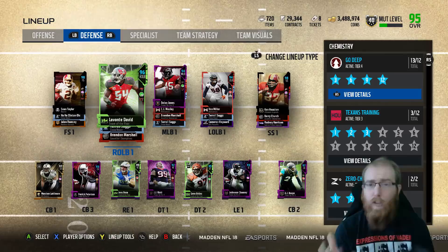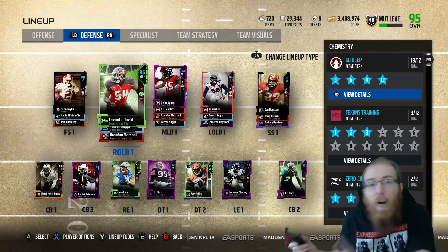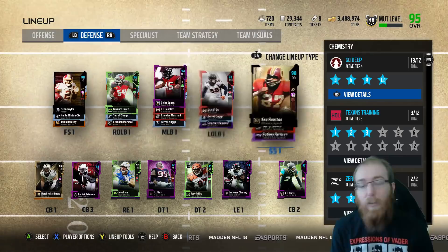I've picked up Levante David, I've picked up JJ Watt, I've picked up Ken Houston, and I've met Marshawn Lattimore. Unless you follow me over on Twitch - twitch.tv/ChewbaccaL - you haven't seen these players play. Ken Houston I haven't even played with yet because I just got him.